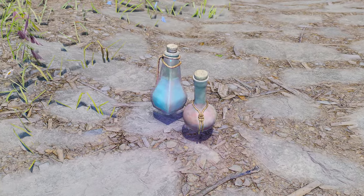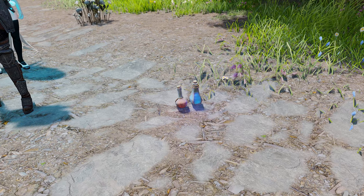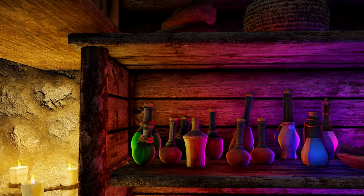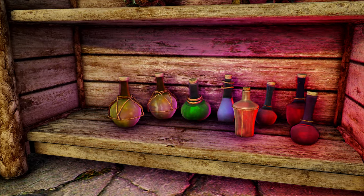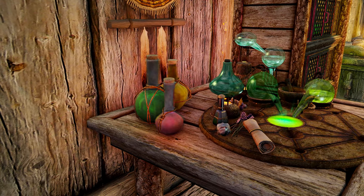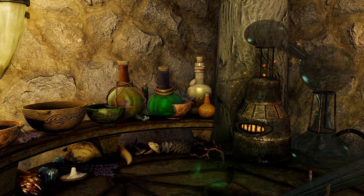First, let me introduce Medieval Potions. This mod transforms the appearance and colors of potions and poisons to align with the atmosphere of the Medieval Era. Additionally, it offers an ENB light version, allowing potions and poisons to emit light. Created by expert 3D model replacer Mathie79, this mod is currently designated as a hot mod on Nexus.